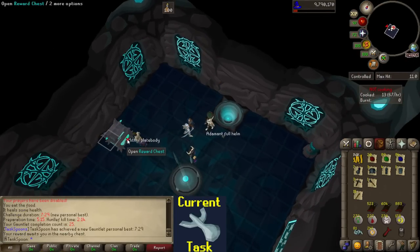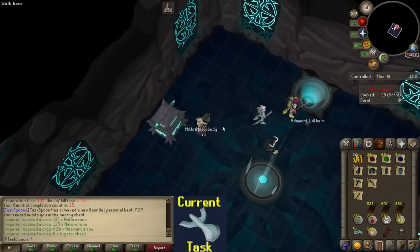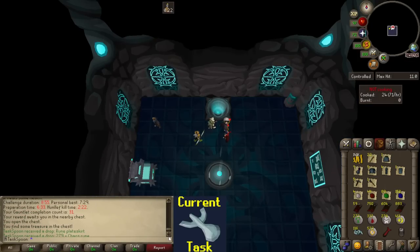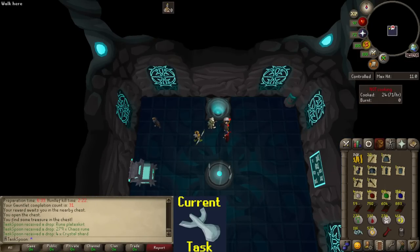7:29 right there. I just noticed that was KC number 31, which means we have passed halfway on the drop rate, assuming I'm completely ignoring the enhanced crystal seed. The other two are both 1 in 120, so 1 in 60 to get either one of them. Just passed halfway, or at least the theoretical halfway mark. Obviously you're not guaranteed to get it in 60 chests.